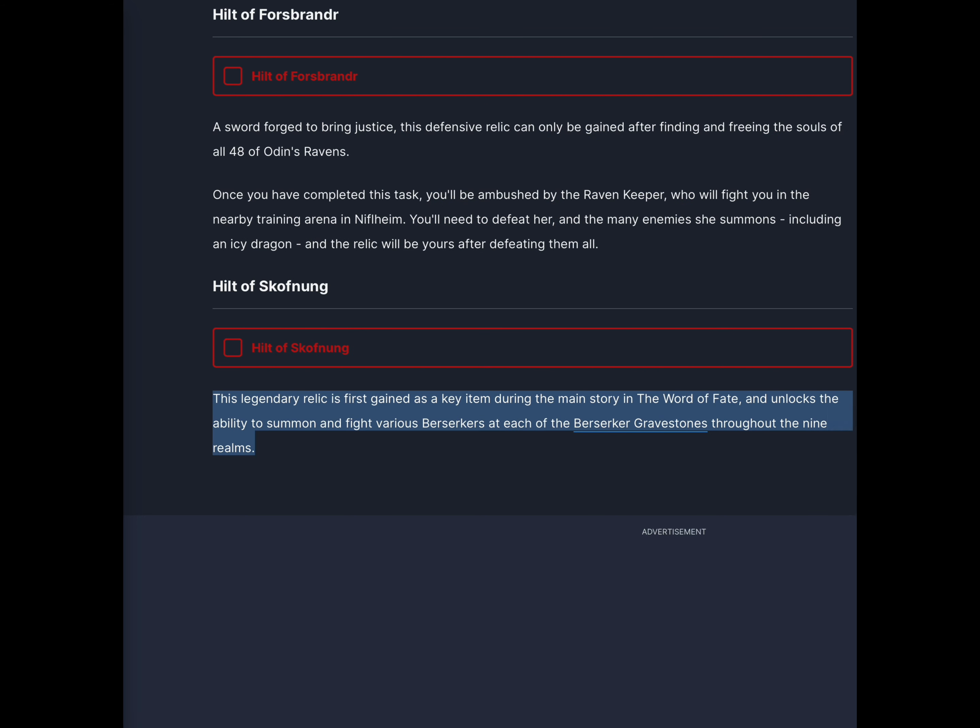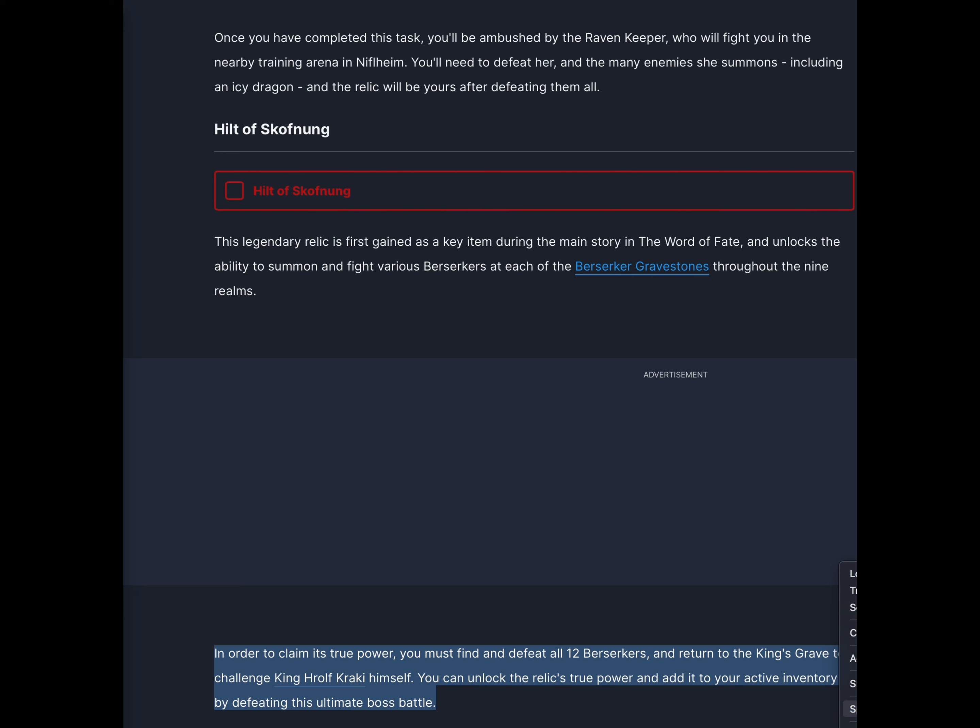This legendary relic is first gained as a key item during the main story in The Word of Fate, and unlocks the ability to summon and fight various berserkers at each of the berserker gravestones throughout the nine realms. In order to claim its true power, you must find and defeat all 12 berserkers and return to the king's grave to challenge King Hrolf Kraki himself. You can unlock the relic's true power and add it to your active inventory by defeating this ultimate boss battle.